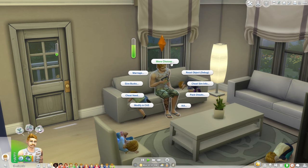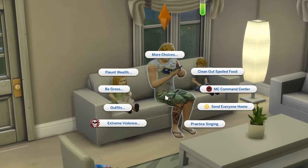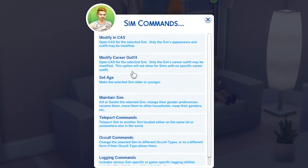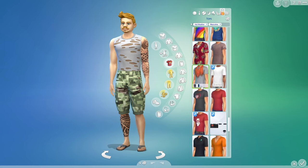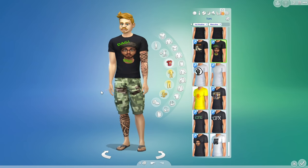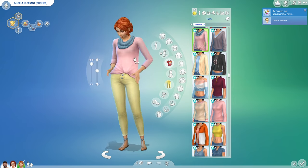The best way to edit a Sim in CAS is to do it through MC Command Center. Click on the Sim, enter MC Command Center, go into Sims command, and modify in CAS. This will only open up Create-a-Sim for that selected Sim — you can only adjust appearance and outfits. If you really need to modify other attributes, you can move them into another household and adjust CAS with a household that doesn't have more than eight Sims.